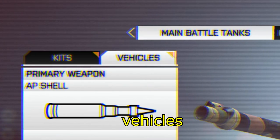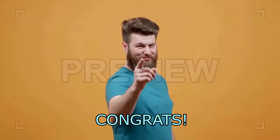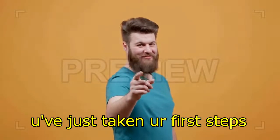Go to Customize, Vehicles, Attack Alley, Secondary and equip the TOW. Congrats! You've just taken your first steps to becoming a man.